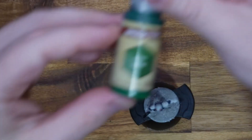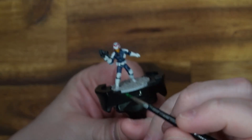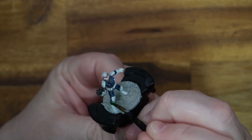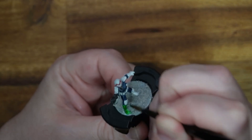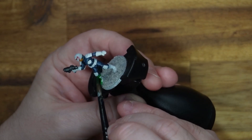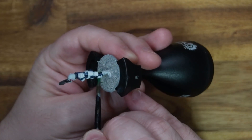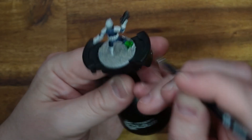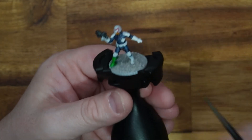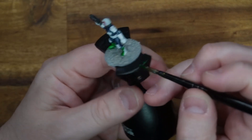Now we're on to the fun bit - Orc Skin - obviously anything that needs to be green. We're talking boots, belt, gloves, knee pads, elbow pads. I've just loaded up the brush and I'm going to try and keep my brush strokes even and consistent in direction - this avoids any streaky lines. I'm just going to work my way around the model nice and slowly, making sure I complete an entire section before I move on. The worst thing you can do is let the paint start to dry and then have to go back to touch it up.